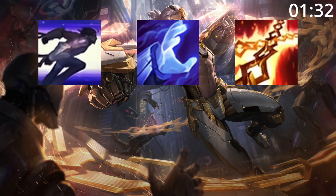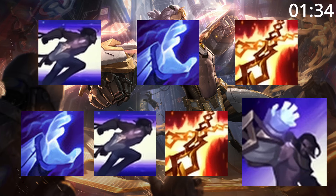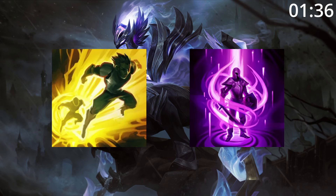For skill order, start E, then W, then Q, before maxing W, then E, then Q, taking your ultimate whenever you can. For summoner spells, take Flash and Teleport.